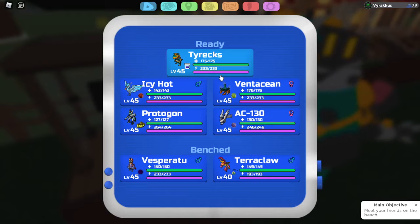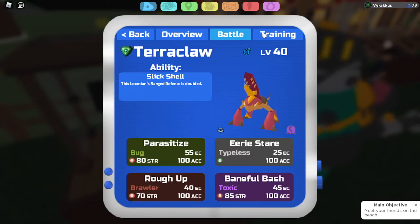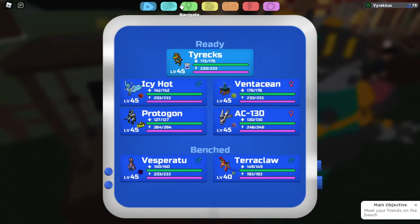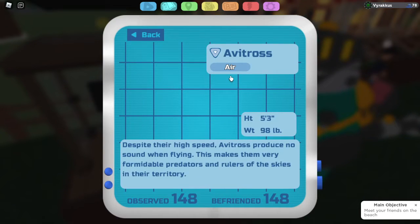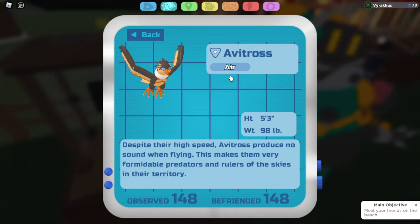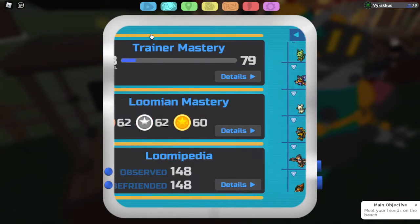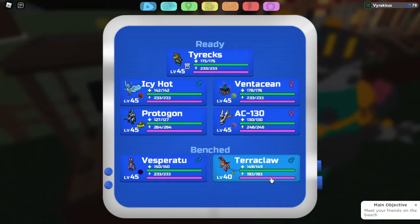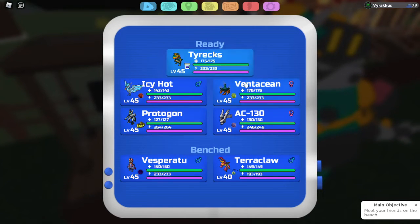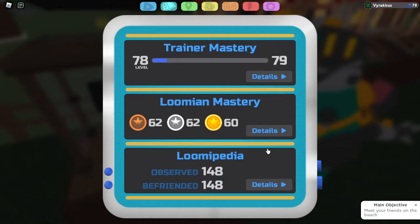Protagon with Thunderstrike is super effective against that bug/flying type, and Terrorclaw can deal with it too — it doesn't deal enough damage to be a threat. For Avatross, you hard-wall it with Tyrex — can't click Earthquake but can click Steel Crusher, and Protagon has Thunderstrike. You do have to be careful of Thunder Crash, and if it has a bunch of Rev Ups you'll need to Shadow Sprint. Tyrex should be able to deal with it decently well.